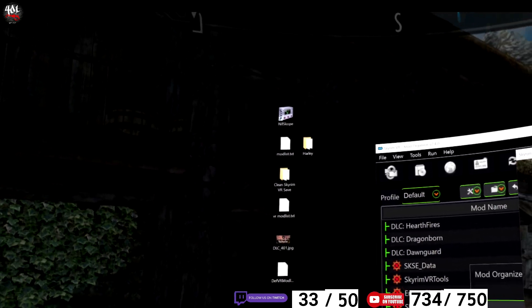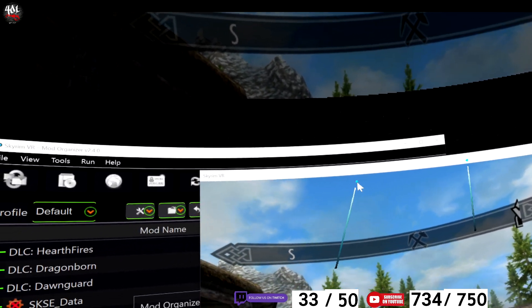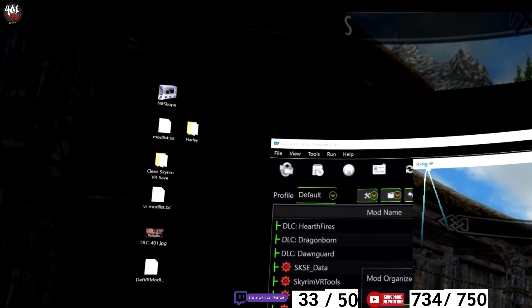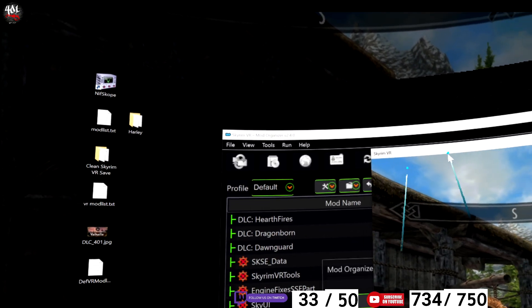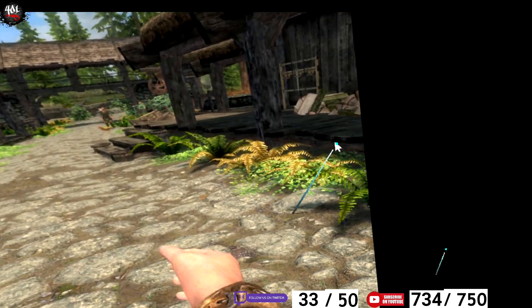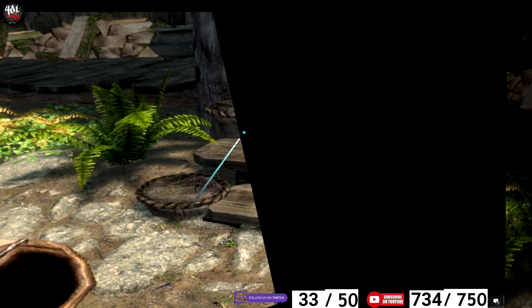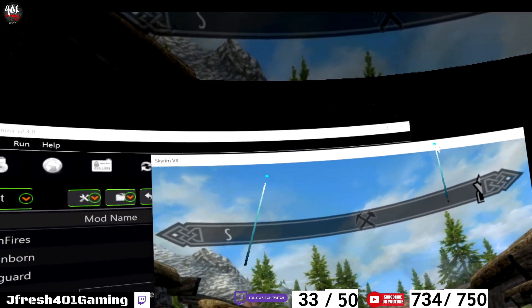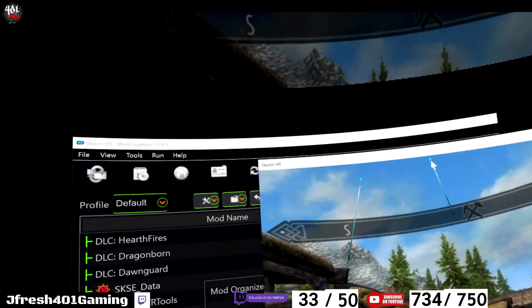Okay, so first things first: you have to have the Skyrim VR window as your main open window on your PC desktop. You can do this right here in the VR — you select that window.